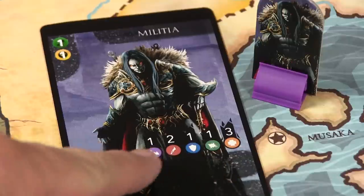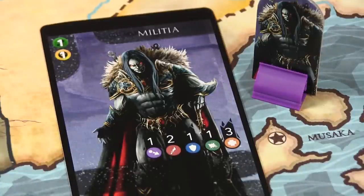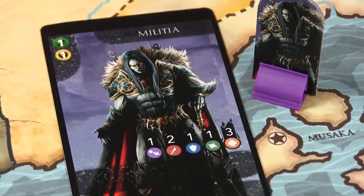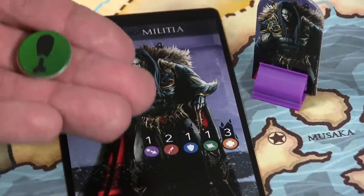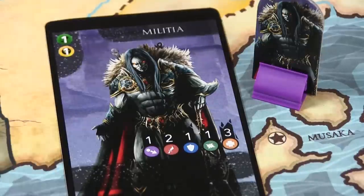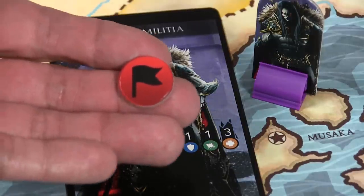During this phase you can also recruit units. The unit cards have beautiful artwork showing how far they can move, their attack strength, defense, damage, and health. In the upper left you see their recruiting cost, which can be gold, mana, or food. You can only recruit as many units as you have command tokens — if your level is three command tokens, you can have a maximum of three units out at any point in time.